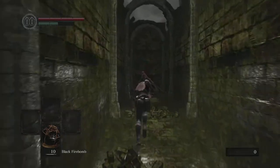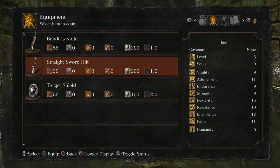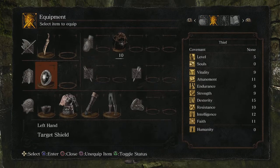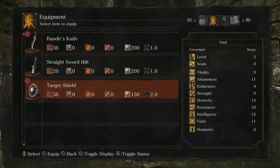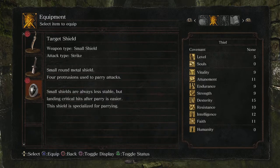So we got the Target Shield and we're going to get the Bandit's Knife. The Bandit's Knife — not a lot of damage. The Target Shield is a special shield. On weapon type you can see it says 'small shield,' and if you read the description, it says small shields are always less stable but landing critical hits after a parry is easier. This shield is specialized for parrying.